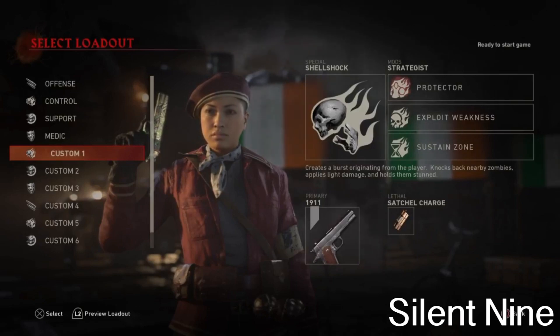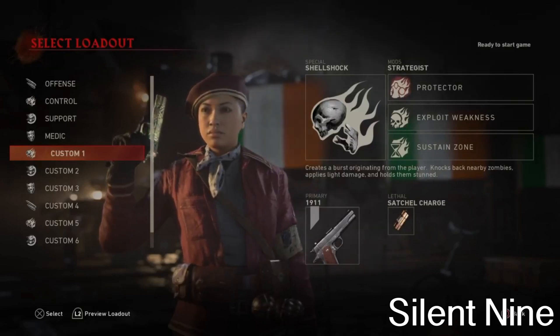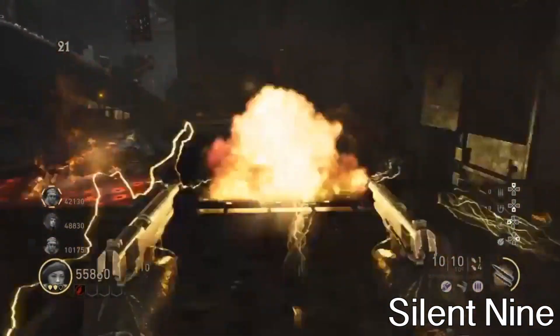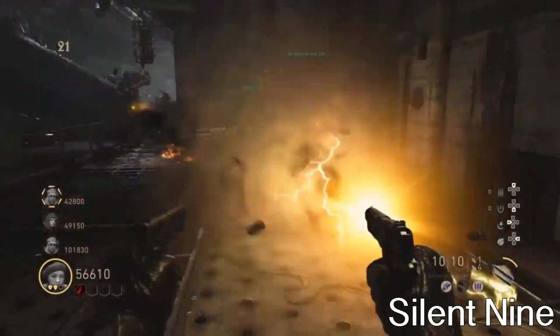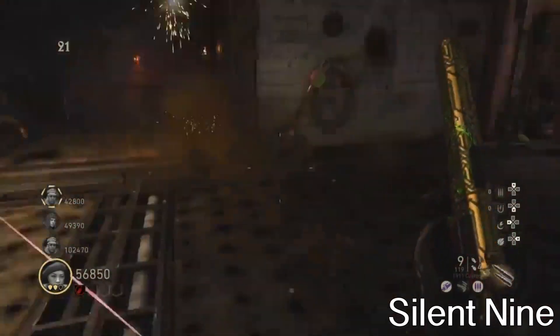And the next mod is sustained zone, which is probably the most useful of all of them. Because if you don't have sustained zone, then you're just going to get one energy out of it — just one burst. But if you have sustained zone, it'll just keep going and you'll keep getting triple damage. So make sure that you have sustained zone. Make sure you have all those mods on and those specialists. After you guys do that, you guys want to make sure that you guys have hearts as consumables — that's very important because hearts will help out a lot.